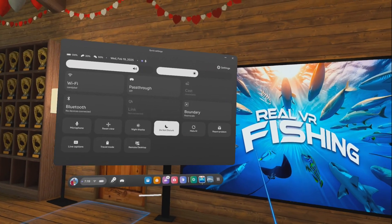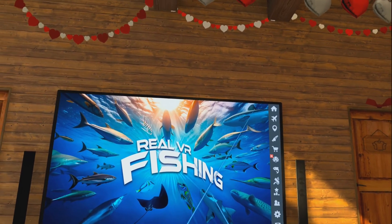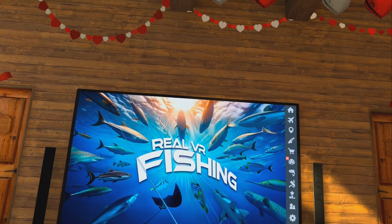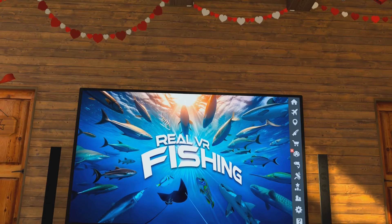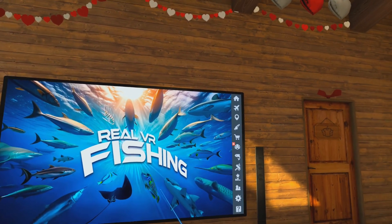Go ahead and click out of there and then we will go back to our game. So that's going to fix my issue there. Now there are some other places inside of multiplayer, so let's take you into multiplayer. I'm going to bring up a temporary room and I'll show you the different places to look inside of a multiplayer room.